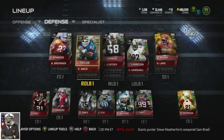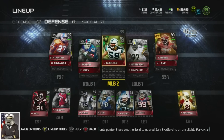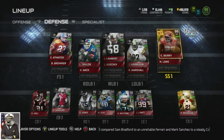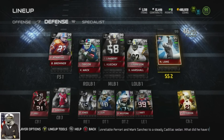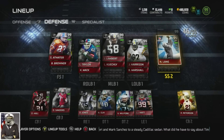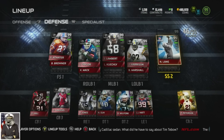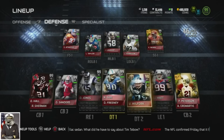We have Boss Lawrence Taylor at linebacker with Khalil Mack backing him up. We have Boss Lambert with Keekly backing him up. We have Boss Harrison with Brandon Marshall backing him up. Golden Ticket Eric Berry at strong safety, and we have Dick Lane - nobody wants to get rid of Dick Lane because you guys love when I get interceptions. You know who doesn't like when Dick Lane is on the field going crazy.